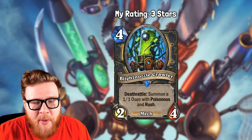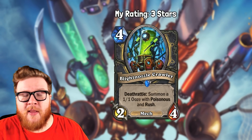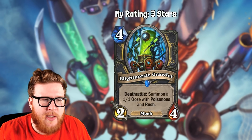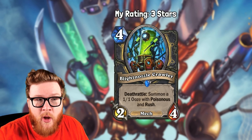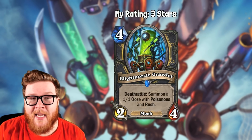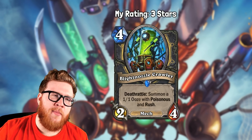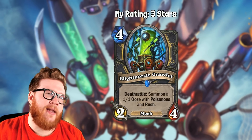I got a little lucky there, but the reason people got this one wrong is they got caught up on the difficulty of using that 1/1 ooze with Rush — you'd often pass initiative to your opponent, and they'd deal with the ooze without you getting to utilize the Rush and take a value trade with Poisonous. People said it would always die on your opponent's turn and never work. But what they missed is that this is just a big pile of board stuff — it's annoying, it's a friction-based card. It creates lots of problems for your opponent. I don't think people considered enough synergy with Necrium Vial or Necrium Blade either.